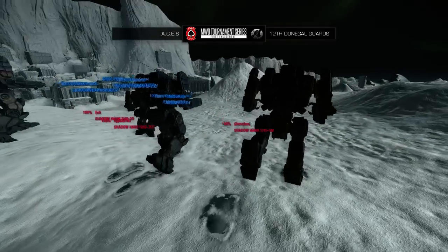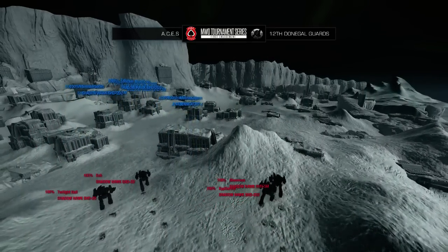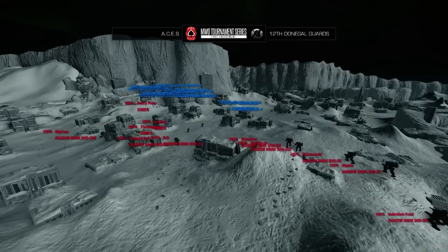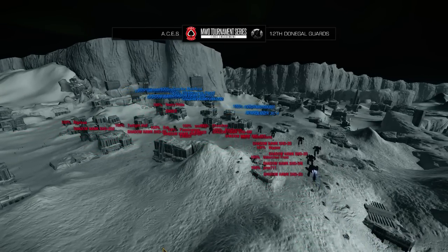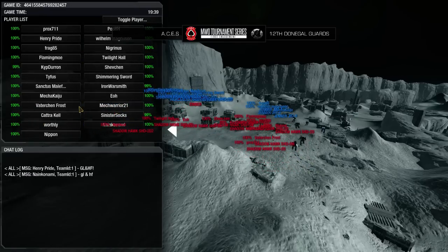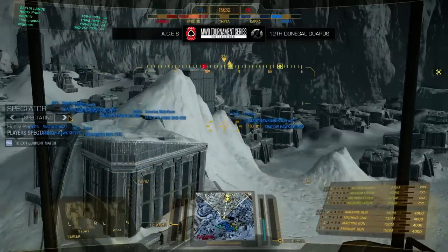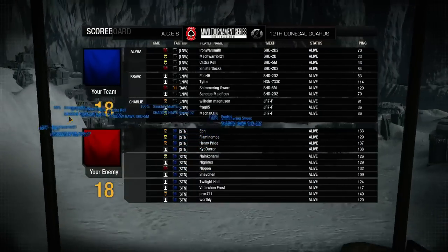They're going to cross ground pretty quickly and won't have as much firepower at range, so they'll probably be trying to set up a brawl. 12 Donegal Guards has 9 Shadowhawks and 3 Embers, so that's definitely a drop deck for pushing. Aces have dropped down a player due to attendance issues, so they are dropping with 11 players but still at 600 tons. They have brought 7 Shadowhawks, a Highlander, and 3 Jenners.